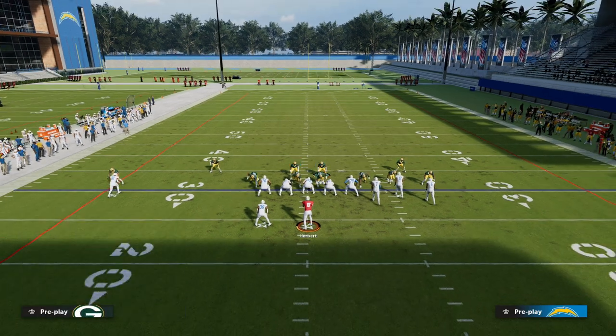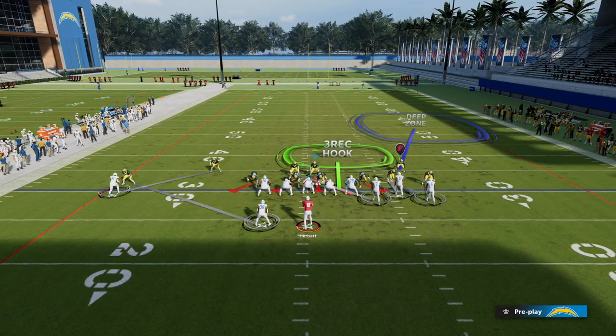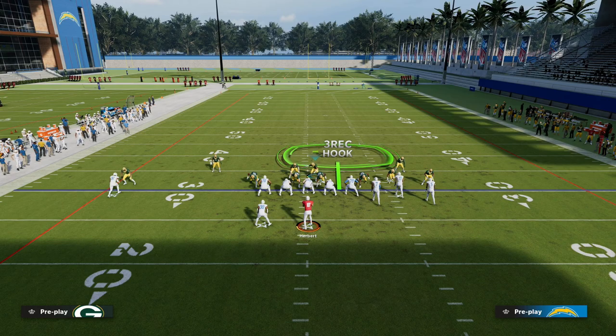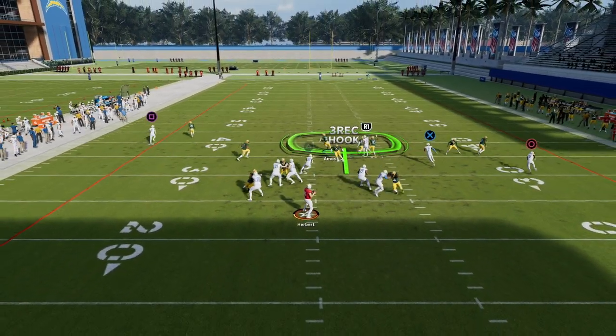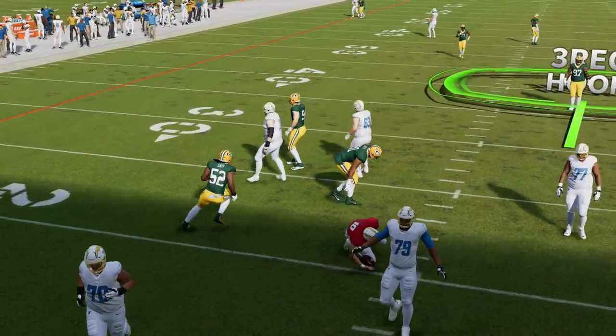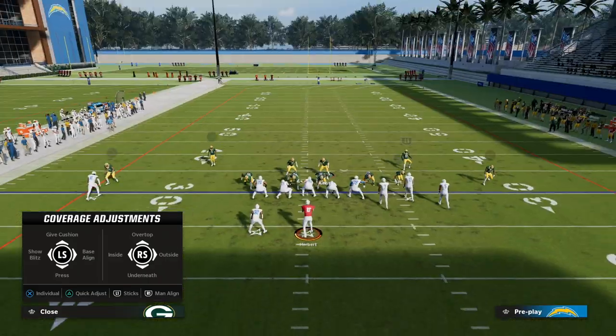The biggest thing with Nickel Over that I want to stress is that almost everything we do from this looks identical pre-snap, and that is a huge key when running a defense. It will make everything look identical so that they don't know if you're going to be running a three-man rush, a five-man rush, or a six-man rush. We could even send seven out of this formation if we really wanted to.